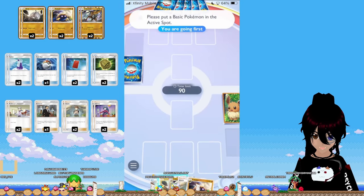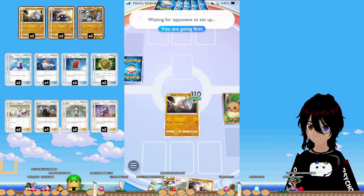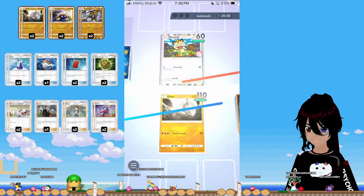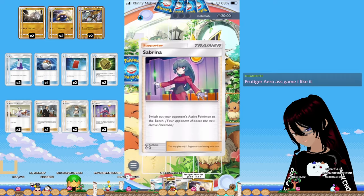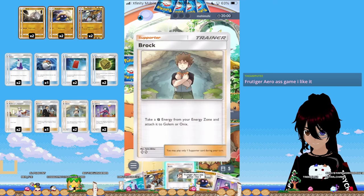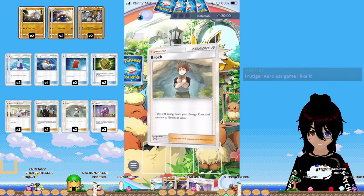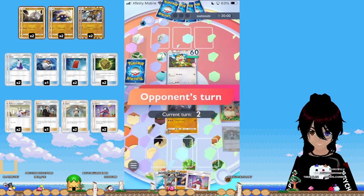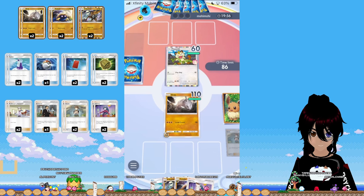Something really funny about this game is that the player who goes second has a massive advantage, because the turn one player does not get to place an energy and therefore usually can't attack. Technically the advantage the turn one player has is that they get to evolve first, but that almost never comes into play. It just ends up that turn two is much more preferred since you get first attack.